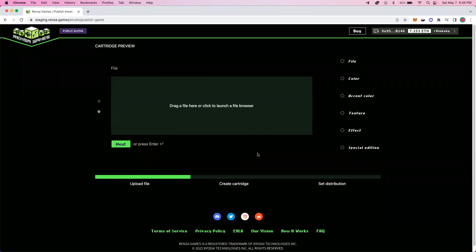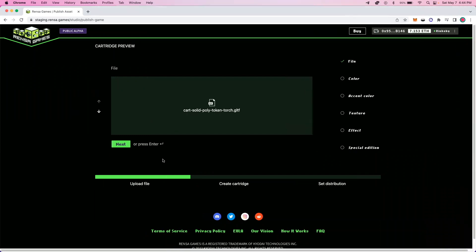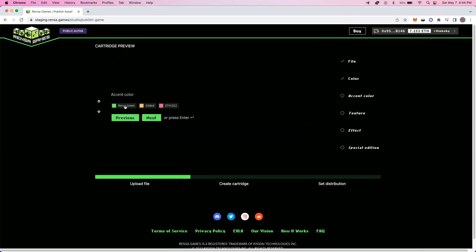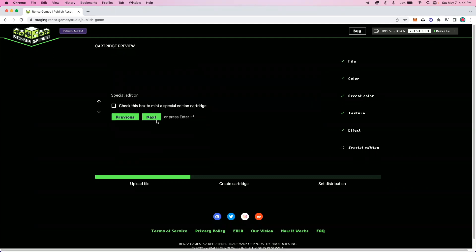I'll click next to go ahead and create our cartridge. In time, we'll allow developers to set what cartridges look like and allow some customizability there through unlocks and different features. For the purposes of this demonstration, I will simply go ahead and upload one we've already created for Token Torch. However, when this process is live, we will let developers set a color for their cartridge, an accent color for lighting, as well as a texture, and the environment and background effect. I'll click next to set this as a special edition cartridge, and then proceed to our distribution page.